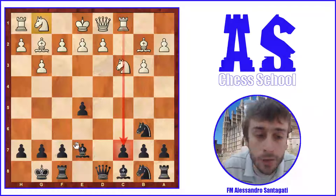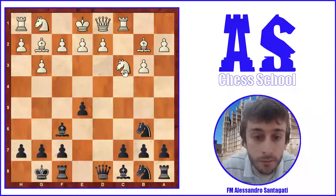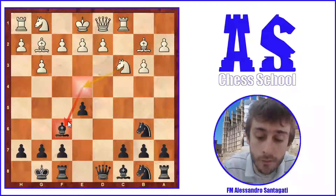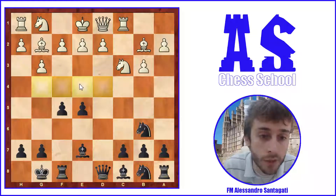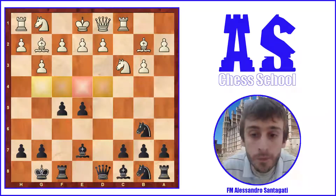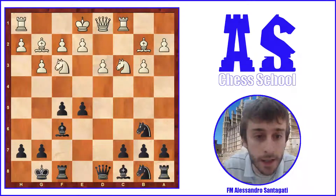The move f5 is also useful because black wants to bring the bishop to f6. If the bishop goes to f6 immediately, white can often go to e4 or e5 — not e5 now because there are two defenders, but in the future e4 is the main reason. The knight can go to e4 and attack the bishop. With f5, the square e4 is now defended by the pawn, so Bf6 becomes possible. After that: d3, Bf6, and then Nf3.